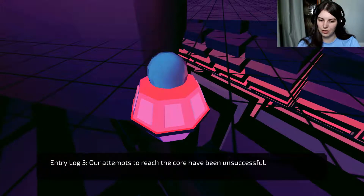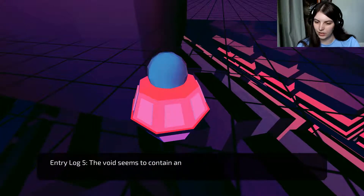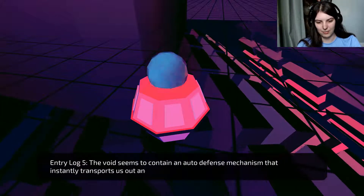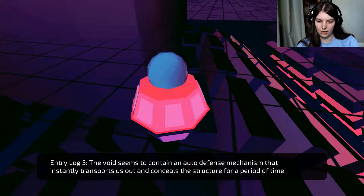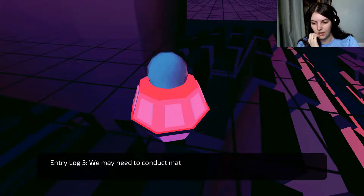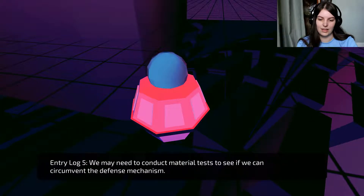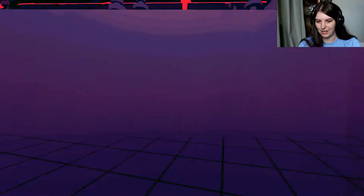Log 5: our attempts to reach the core have been unsuccessful. We're actually going in order, look at us. The void seems to contain an auto-defence mechanism that instantly transfers us out and conceals the structure for a period of time. We may need to conduct materials tests to see if we can circumvent the defence mechanism. There's probably a reason why it's so well defended.